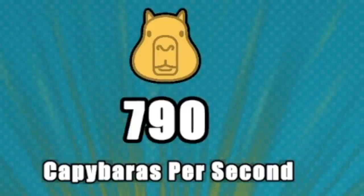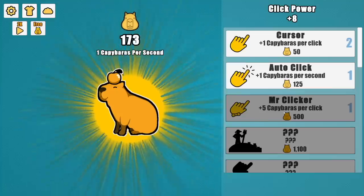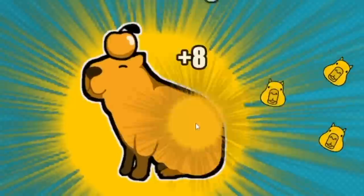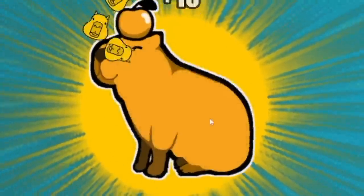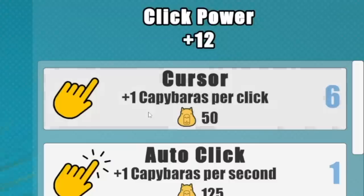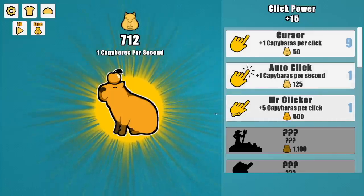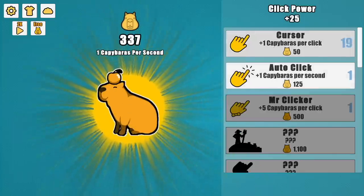It's happening so fast. Up to 790. Can buy one capybara per second, five capybaras per second — or wait, that's per click? I'm at eight now. Can I get an even 10 going? Yeah, this is good. He's kind of doing a little dance, it feels like. I'm no mathematician, but I think just buying one capybara per click five times is better than spending 500 for five. Do these upgrades never go up in price?